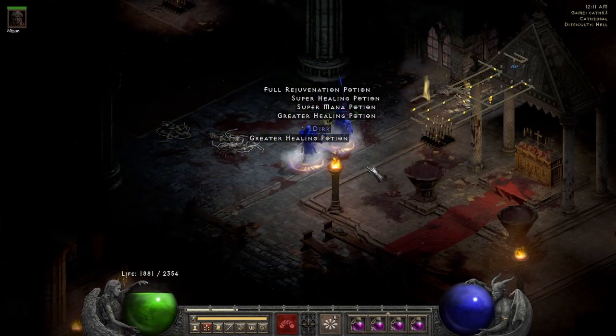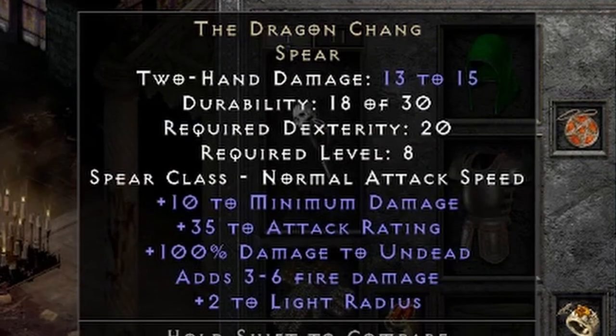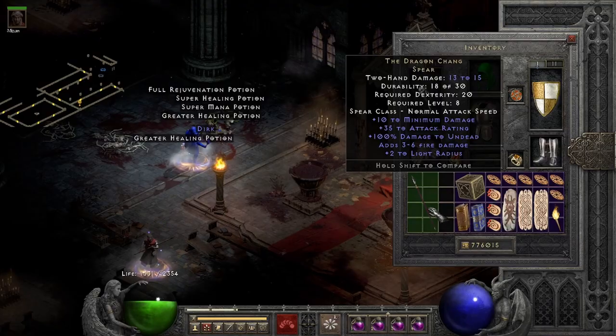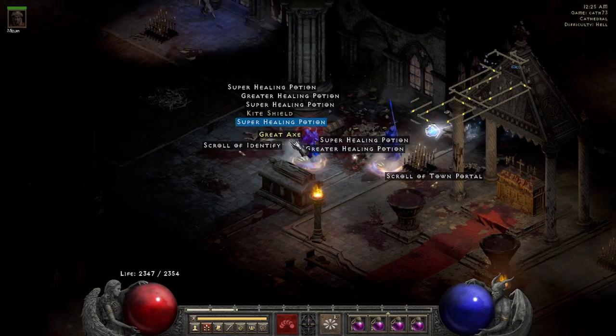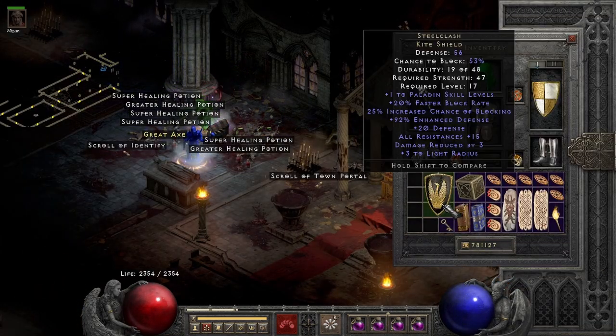Let's do a little item review of this next drop. The Dragon Shang — 10 to minimum damage, 35 to attack rating. Why does this exist? I'm not saying all uniques have to be good, but come on, this isn't even unique. I found a godly leveling item on run 73: Steel Clash. If you are running a paladin and you find this right at level 17, you're usually pretty happy.